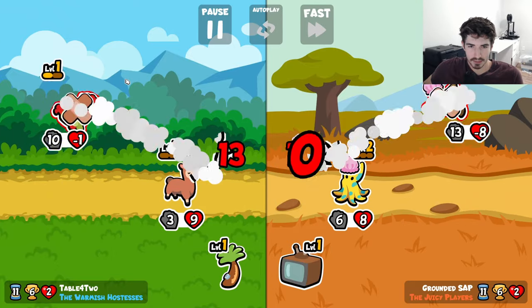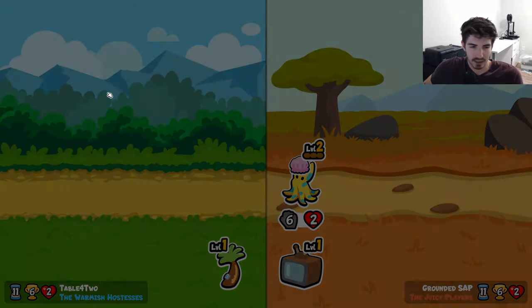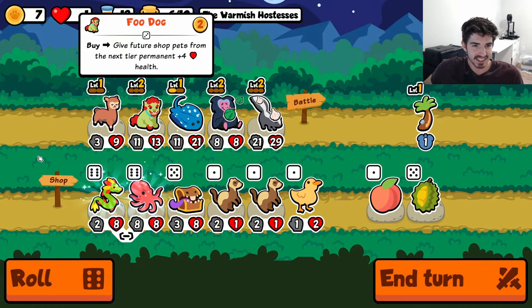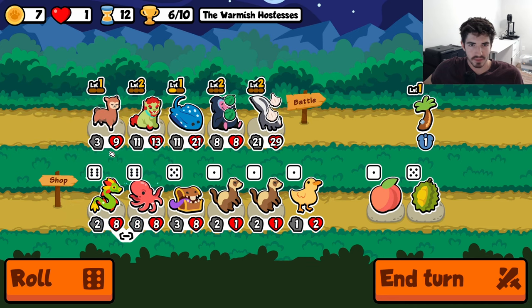We don't have any tier fives or tier sixes to scale now. This skunk is just making mincemeat out of these guys. Then our alpaca lets us down — you hate to see it. Nothing feels bad, man.